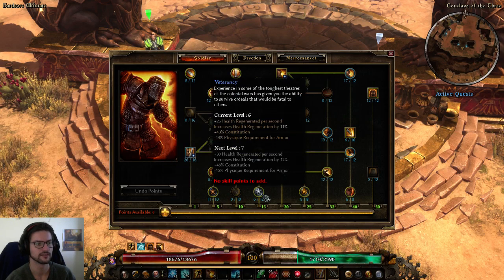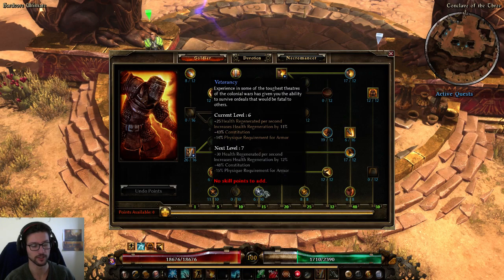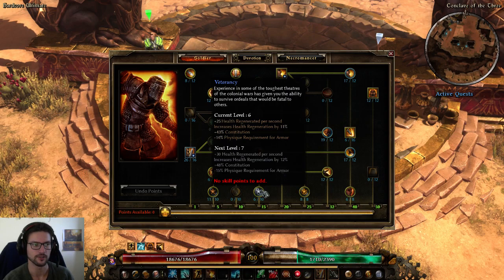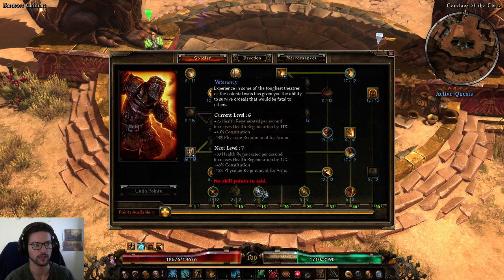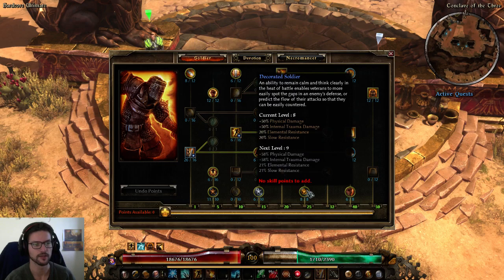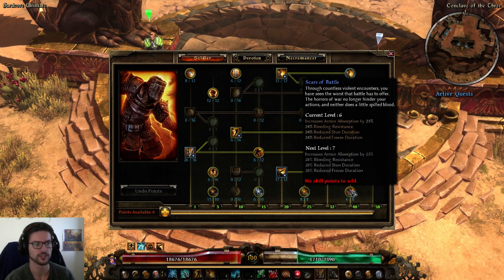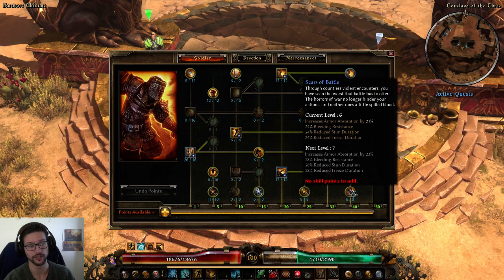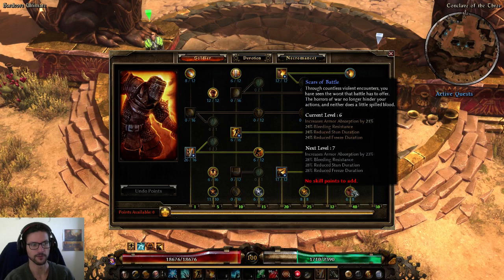Veterancy is just a one-pointer — not that great but okay. You can also pull points from physique and put more into cunning to make the build more aggressive; Veterancy helps since you don't need as many physique points to equip armor. Decorated Soldier is maxed at 8 out of 8 — really good for slow resistance and elemental resistance; soft cap is the best value. Scars of Battle gives armor absorption, bleeding reduction, stun reduction, and freeze reduction. Since we already have over-capped stun and freeze, it's just a one-pointer here, though you'd want to soft cap it on other soldiers.